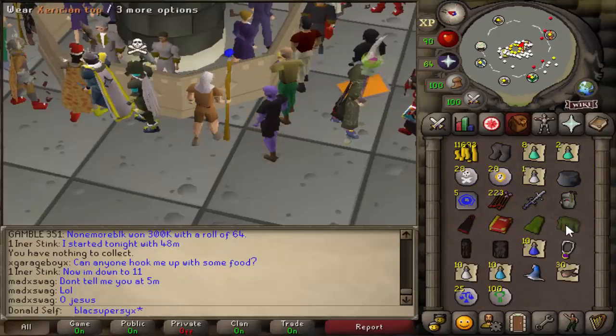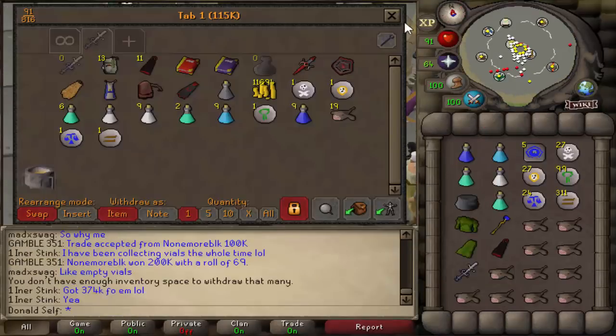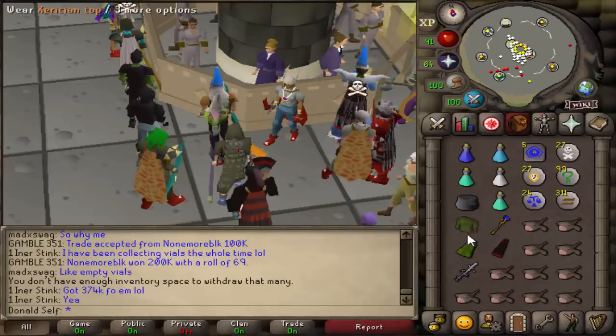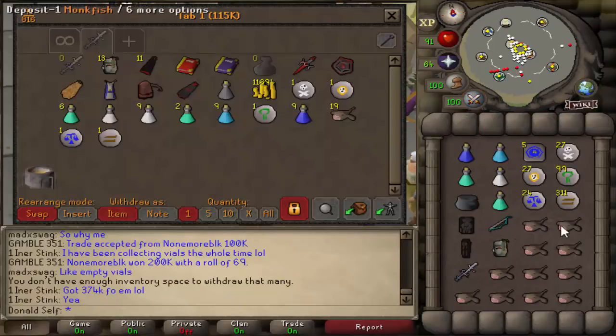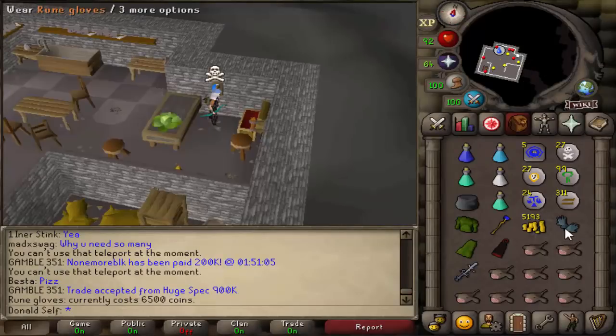200k is all we need to get started PKing, so I'm just going to start buying my gear right now. This is all the money we've spent so far. We're just going to get geared up real quick. This is our PKing tab so far - our inventory and setup. We're going to use the last of this 11k to buy rune gloves. We have 5k to our name. Let's make some money.